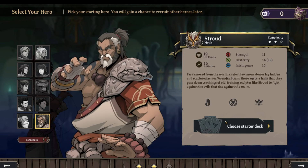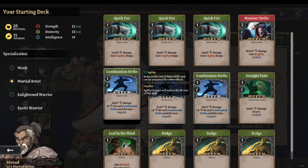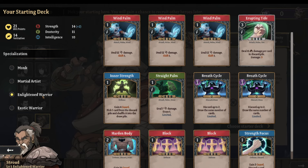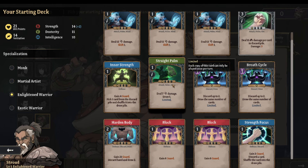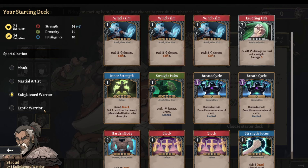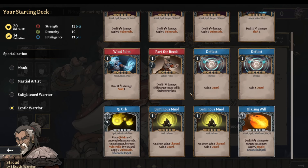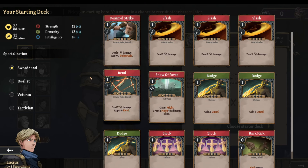The Monk gets regular agility bonuses and combat. Martial Artist uses combination strikes. Enlightened Warrior is more like a healing monk, and Exotic Warrior does a lot of range. I think I'm just going to go with the regular Sword Hand.